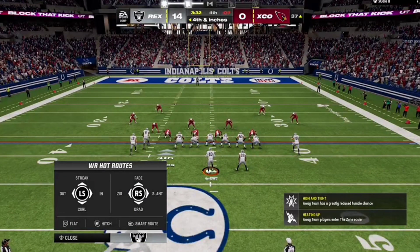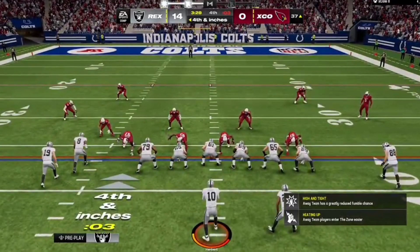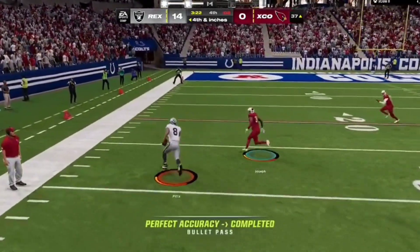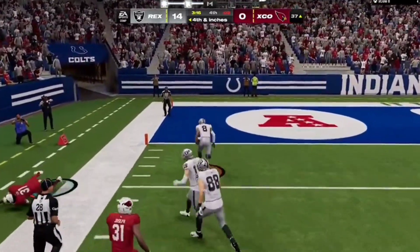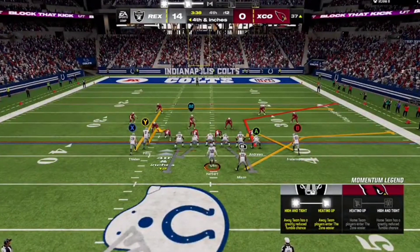They can at least make it somewhat realistic and fix tackling and hit sticking. I think that can be much more improved for Madden 24. Madden 23 hit sticking and tackling was pretty good, and in this Madden it's broken, as you can see. But that's all I have to say. Let me know what you guys think down below, and I'll catch you guys in the next one. Peace.